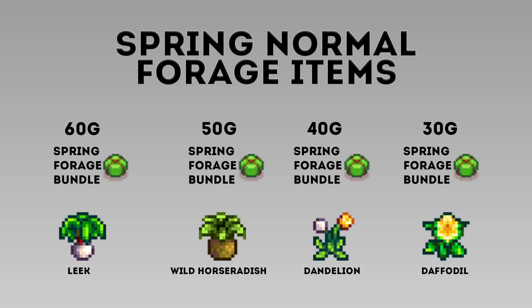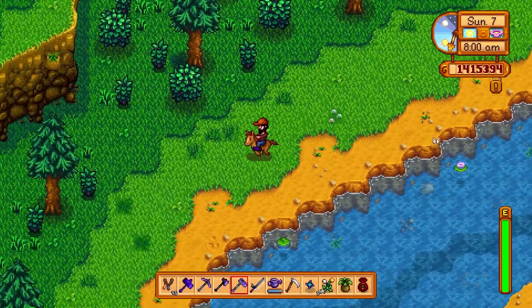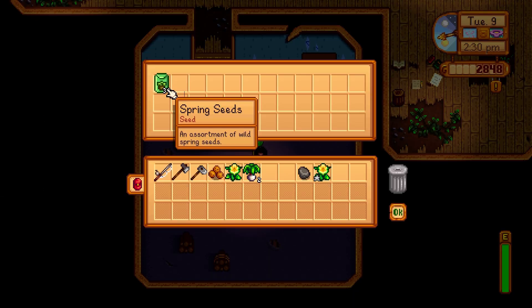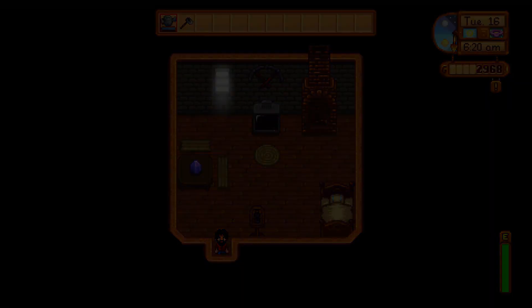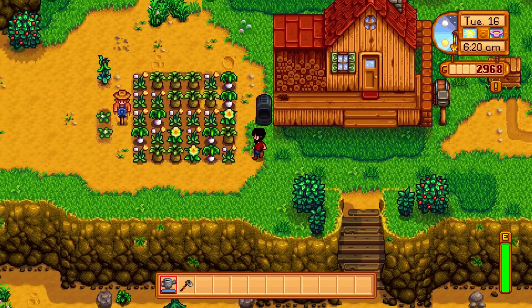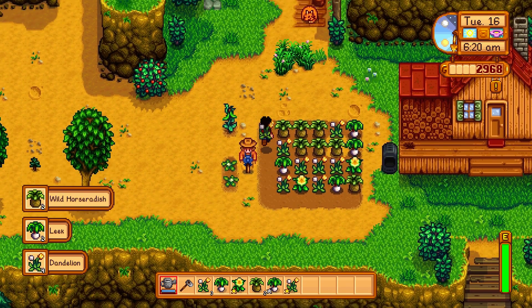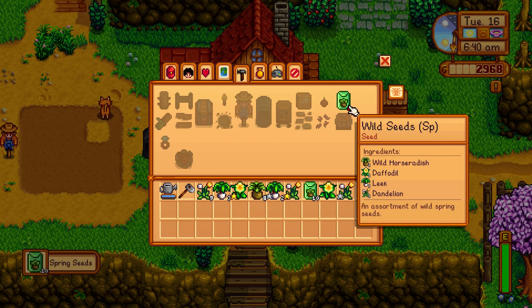The sell price of these is supplemental but not outstanding. All four are used in the spring forage bundle, and that's what completes it. You can also plant these as seeds — the spring forage bundle gives you wild spring seeds which grow randomly into these four crops. When you harvest forage grown from wild seeds, you get foraging exp instead of farming exp.